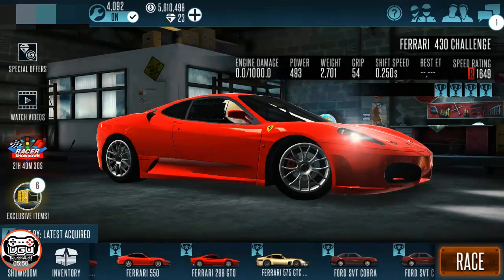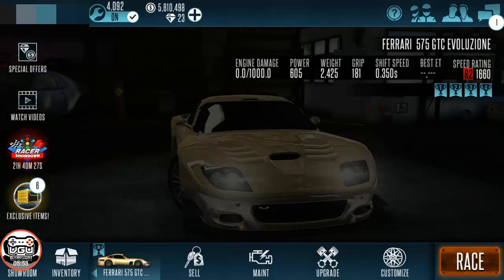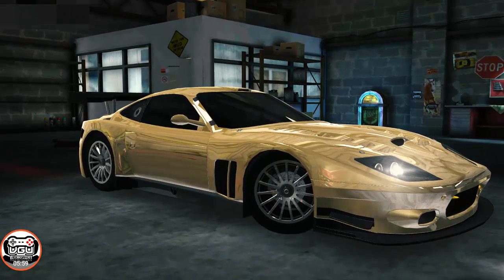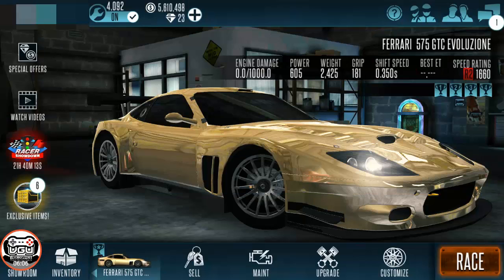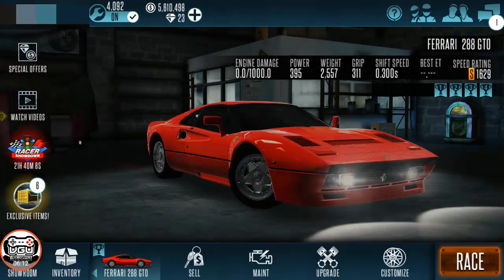Here we have the gold 575 — this car is sick. I was really hoping I'd pull one. From what I've been told, the best way to pull one of these is to crack 10 to 20 crates on an account and then move to another one and crack 10 to 20. As long as you crack that 10 to 20, you're almost guaranteed to pull one.